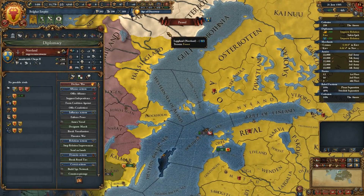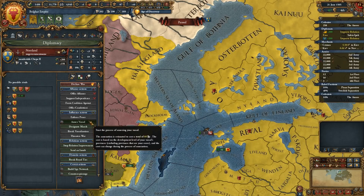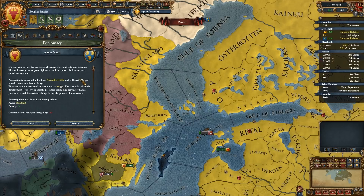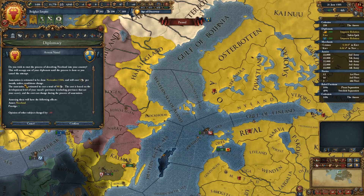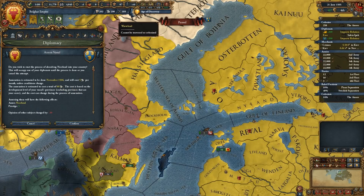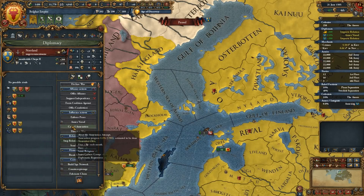Are these guys ready to be integrated? They are, in fact, ready to be integrated. Annex them. Cost is five Diplo per month — this is going to cost a total of 80 Diplo power. That is acceptable. Confirm it.